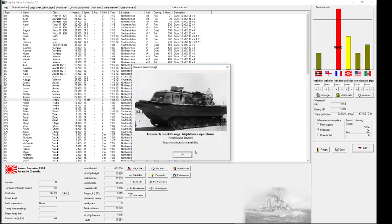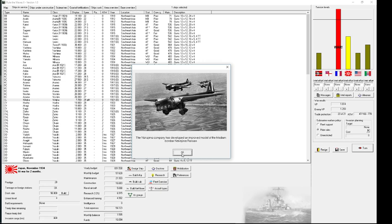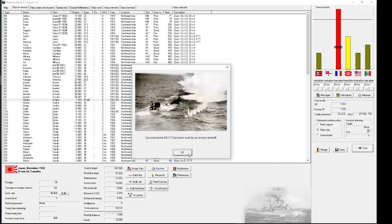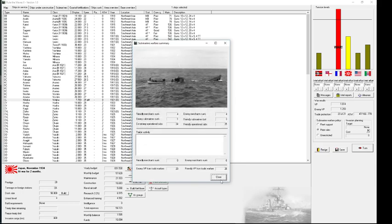How long until my new cruisers are done? Eight turns — that's quite a long time. Now I only have one light cruiser in total. Let's increase the number of planes and take the better aircraft type — firepower is higher, so let's do that. I've also lost a destroyer, but I think I have enough destroyers now.